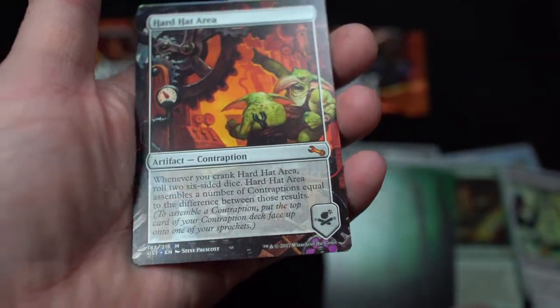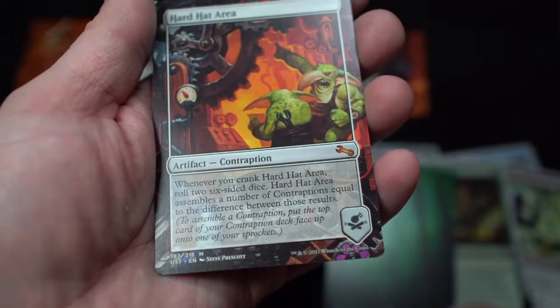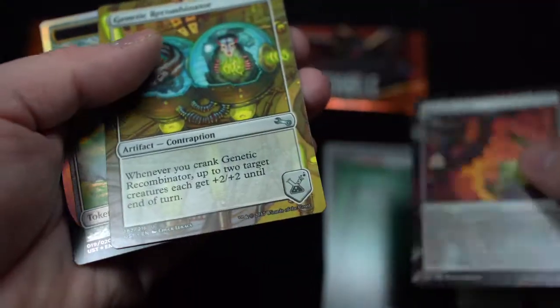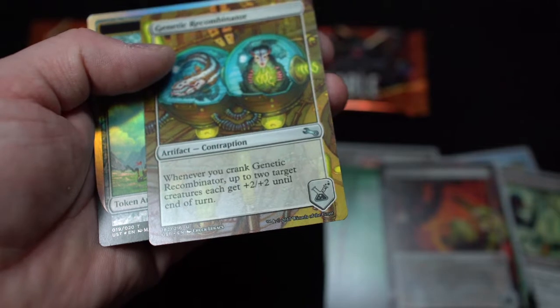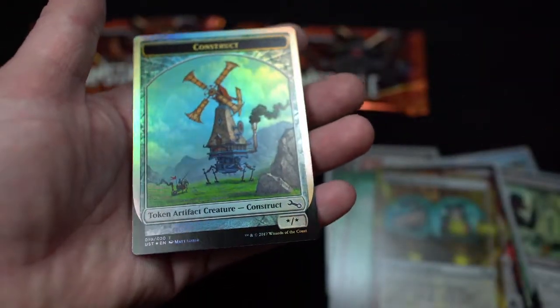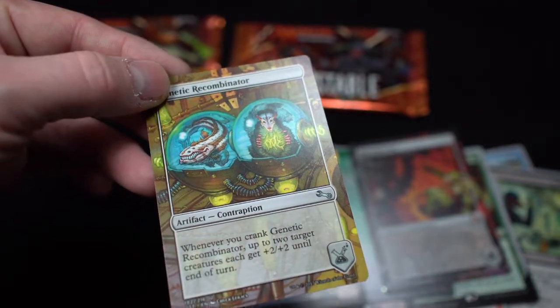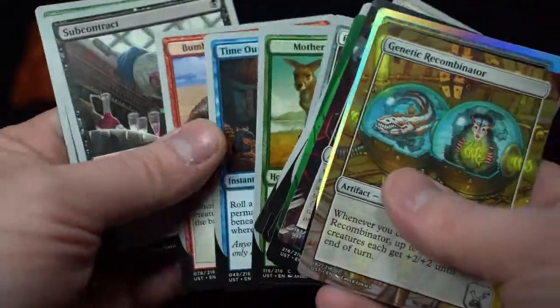Hard Hat Area — it's a mythic! Artifact contraption. Whenever you crank Hard Hat Area, roll two six-sided dice. Hard Hat Area assembles a number of contraptions equal to the difference between those results. Then we have Genetic Reproversion — this is a contraption. Whenever you crank Genetic Reproversion... okay, these are contraptions. I understand something now. And Construct — really nice art. I really like this, especially the forest. The contraption things are cool.